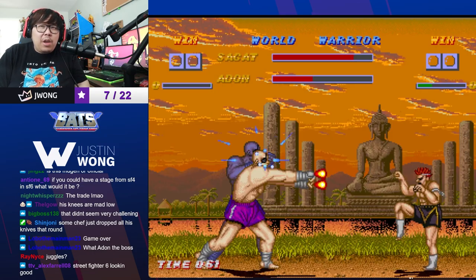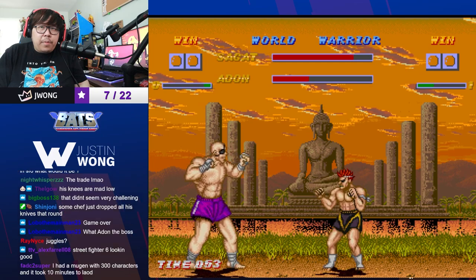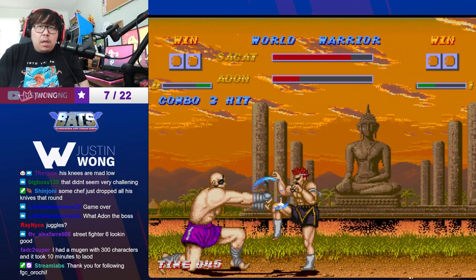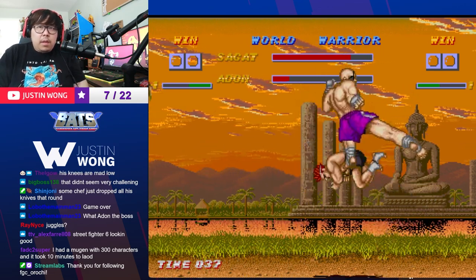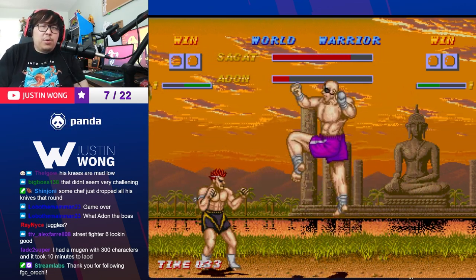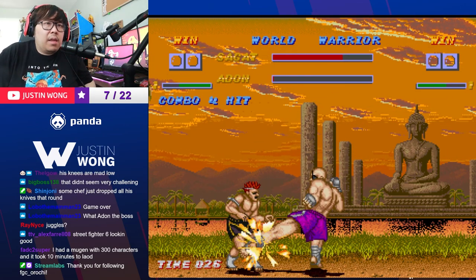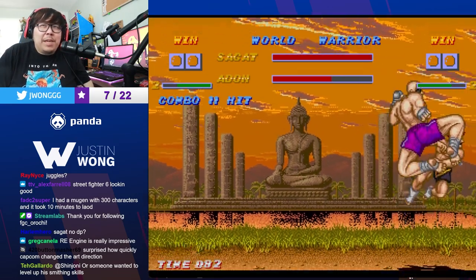Street Fighter 6 looks mad good, right? It does. Oh wait — he's got command normals! Oh, you can't special cancel that though. That's an overhead — that's cheap. It's surprising how quickly Capcom changed the art direction.